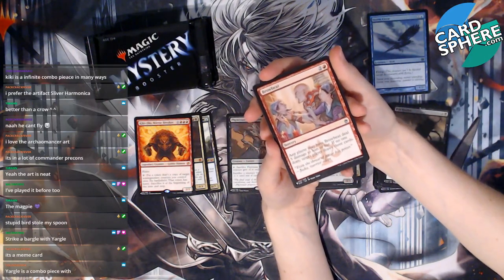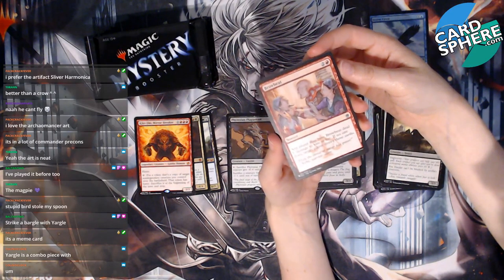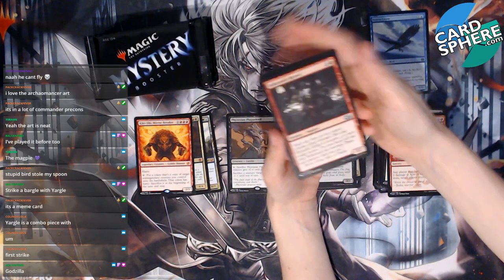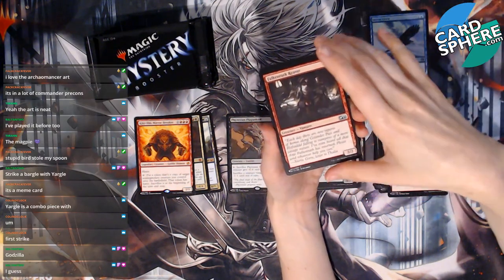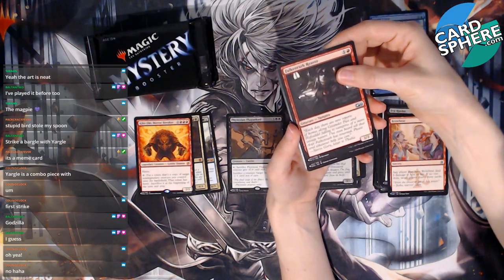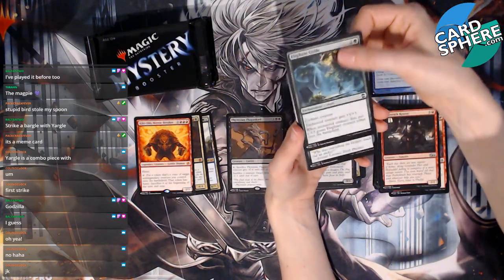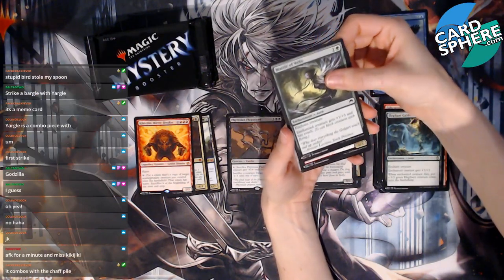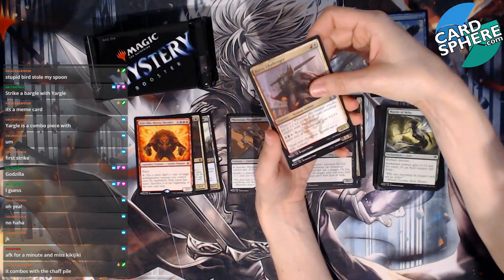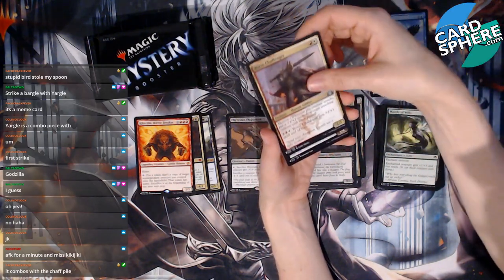Browbeat, Falcon, Wrath Reaver. Yargle is a combo piece with a first strike card! Give it first strike somehow or double strike — yeah, do it! Elephant Guide, sure. Mantle of Webs, okay. Boros Challenger — ugh, I have like a million of these cards. It combos with the chaff pile — wow, real talk. Bomat Bizarre Barge, okay — vehicles are scary.